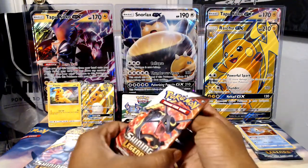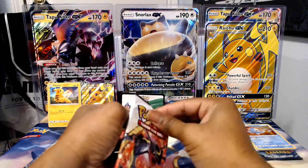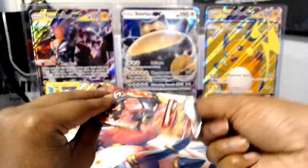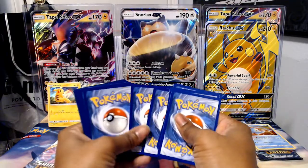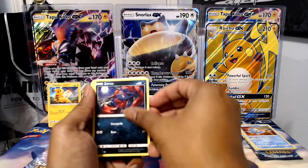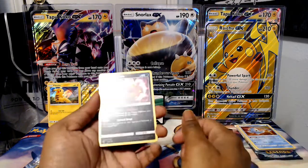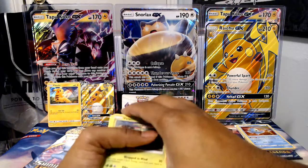Next up is Rayquaza. If I can stop fumbling around, it would be nice, right guys? Open up our pack. We have Plusle, Weasel, Zorua, Beckins, another Pikachu, Fighting Energy, Lily, Pokemon Breeder, Ultra Ball. Spirit Tomb is our reverse. And our hollow rare is Virizion — well, as rare as you can get with all these packs.